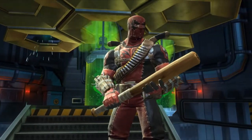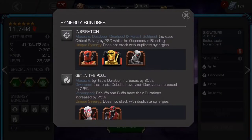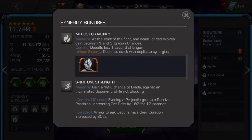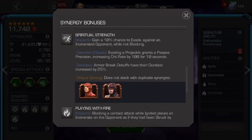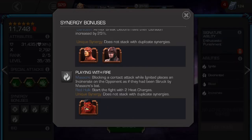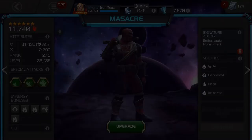Besides that, as far as synergies are concerned, Domino is probably the most important. She helps you start the fight with some ignition charges already. If you're running her, you might as well run Red Hulk to round out the trio. And if you're running a 5-member squad, I'd run Gwenpool too. She increases the amount of time that the bat is on fire.